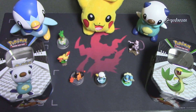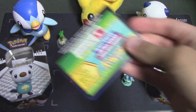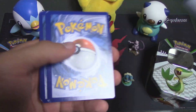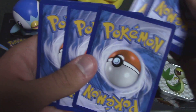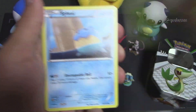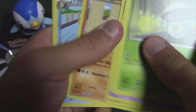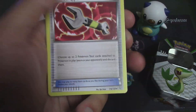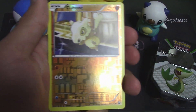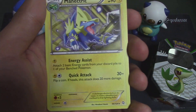Alright, going ahead and opening up the Dragons Exalted — with artwork of Rayquaza on it. Hope for something good. Start off with Foongus, Spheal, Drifloon, Stunky, Volcanola, Tympole, Tool Scrapper, Baldor, Reverse Holo Cubone, and the rare is Manectric — Non-Holo. Aww.